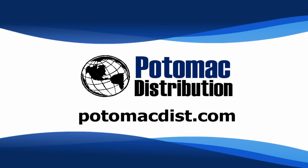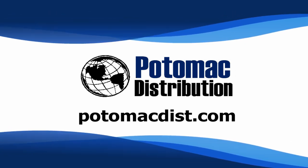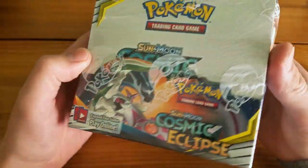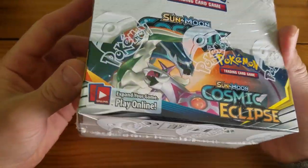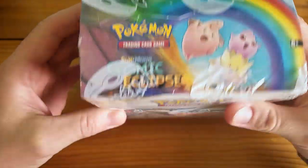Cards in this video were purchased from Potomac Distribution. Check them out online at PotomacDist.com. Welcome back, Pokemon Unwrapped here. Today I'm going to be opening up this brand new Cosmic Eclipse booster box from Sun and Moon.